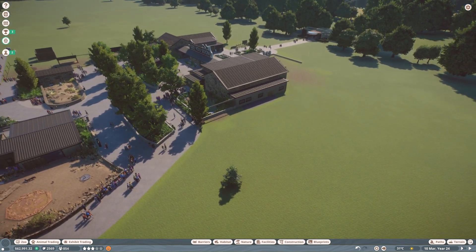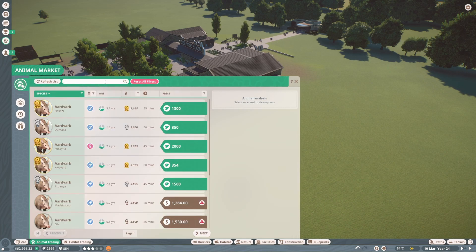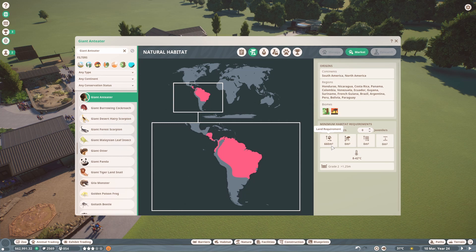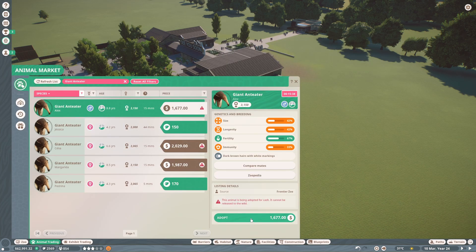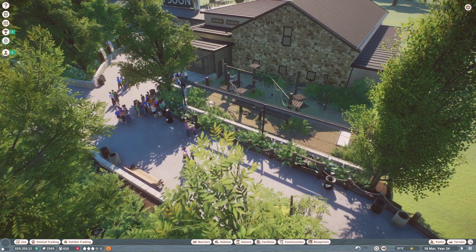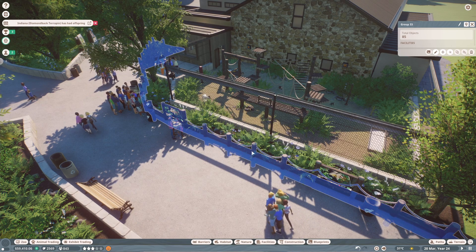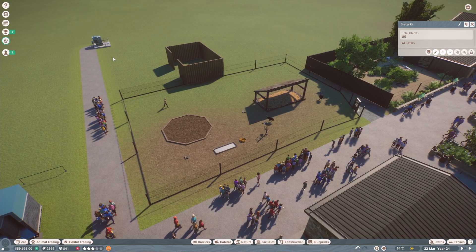So we've got those three education talk points - this is educator entrance. I also need to add those education talk points to the mechanic entrance work zone. Now I'm going to do a bit of building, but first I might go to the trade center and look for some giant anteaters because that's the animal I want to add next. They need roughly 600 meters squared, which is quite a lot, and one male one female basically.